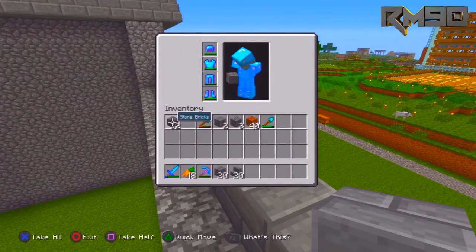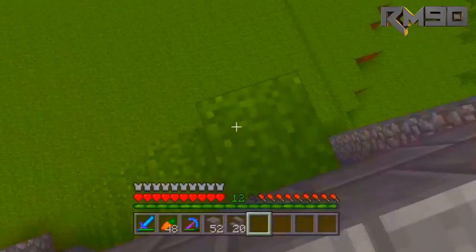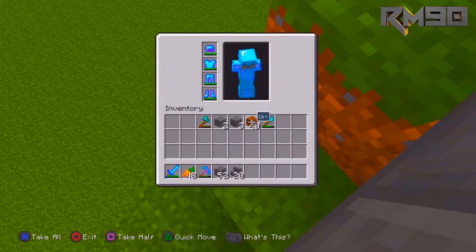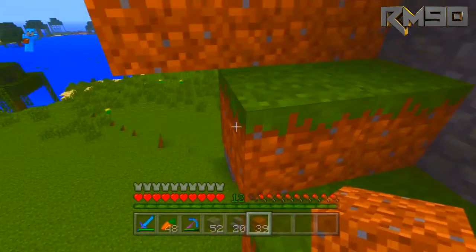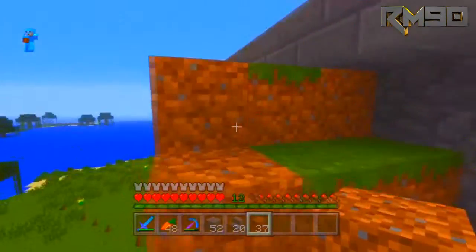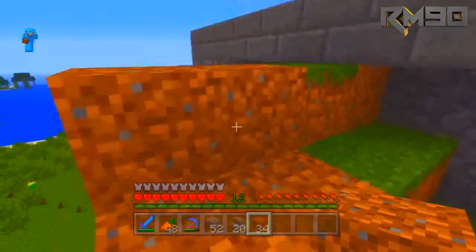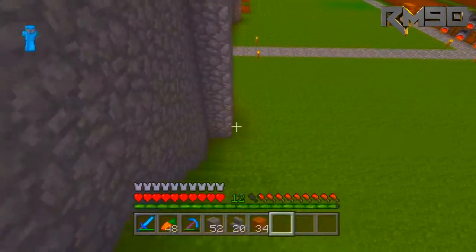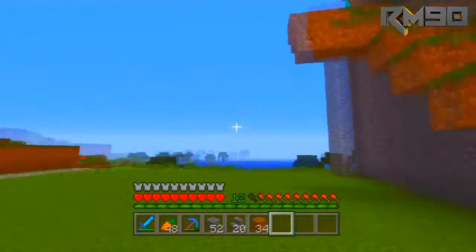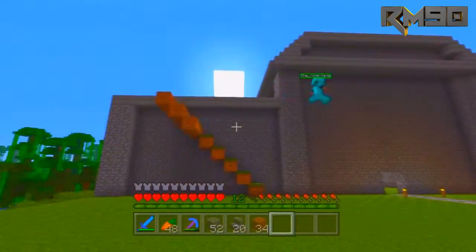Basically what we're looking for here is we're going to pyramid them up. The next line is going to be one line above, going inwards towards the center of the roof. Then I'm going to take some stairs and pyramid those up on top of the stone bricks. So you'll see that very shortly guys.